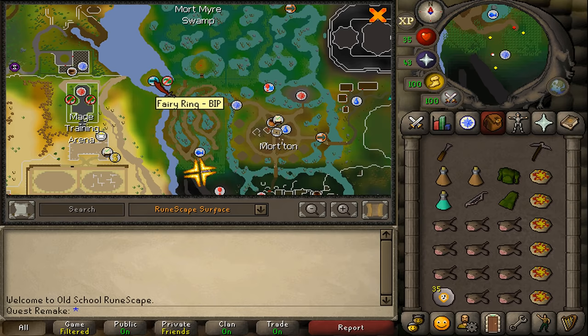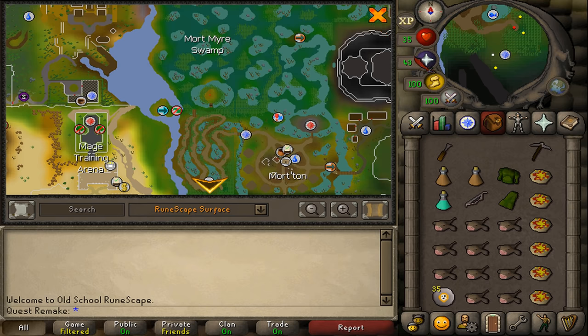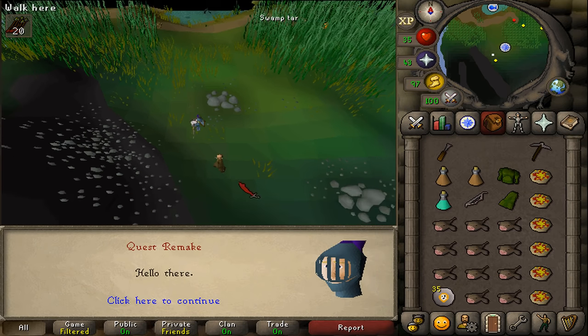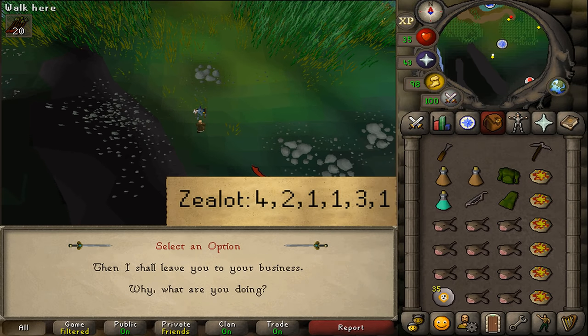Either use the fairy ring code BIP and run south, the Morton teleport scroll, or run all the way from Canifis to the quest sign. Here you will find Zealot. Talk to him and select option 4, 2, 1, 1, 3, 1.